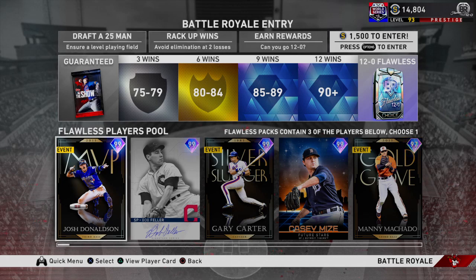In BR, you get a guaranteed Show pack every single time. If you get to three wins, you get a silver. If you get to six wins, you get a gold. If you get to nine wins, you get an 85-89 overall diamond, live series only. And then if you get to 12 wins, you get a 90-plus diamond, which could be like Judge, Trout, Arenado, Cole, Bellinger, et cetera.